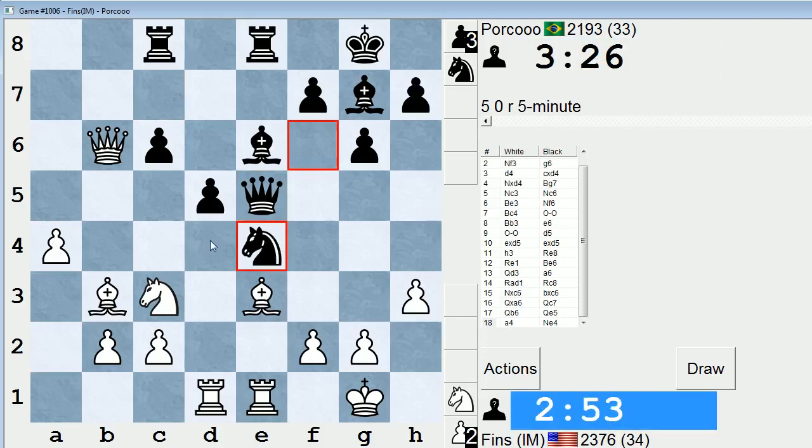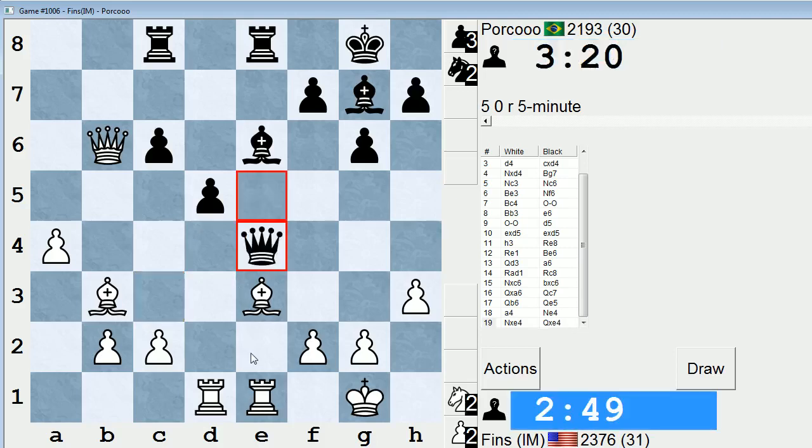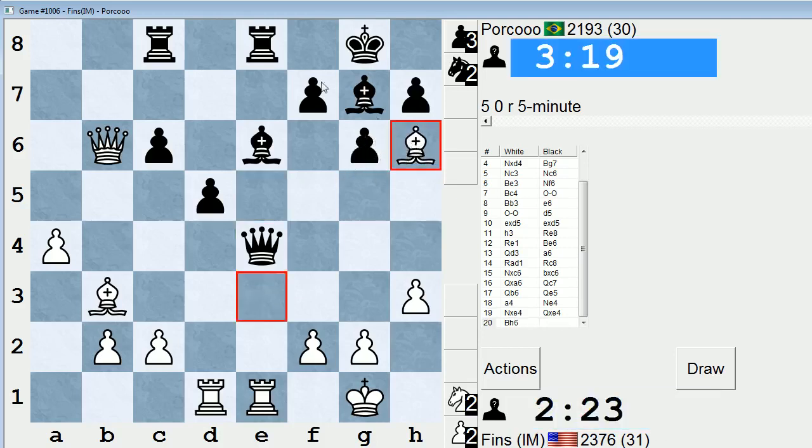Against that move I was thinking bishop to d4. Maybe taking is better. Let's take instead. I can still go bishop d4 if I want. Takes with the queen. So if I play bishop d4, he takes with his bishop. Then if queen takes, he can trade queens and then play c5, and then try to cramp me with c4. I don't especially like the look of that. What about bishop h6 though? Bishop h6 might accomplish the same thing, but it avoids that line. That seems to be a better move. We'll do bishop h6 and look to trade the dark square bishops.